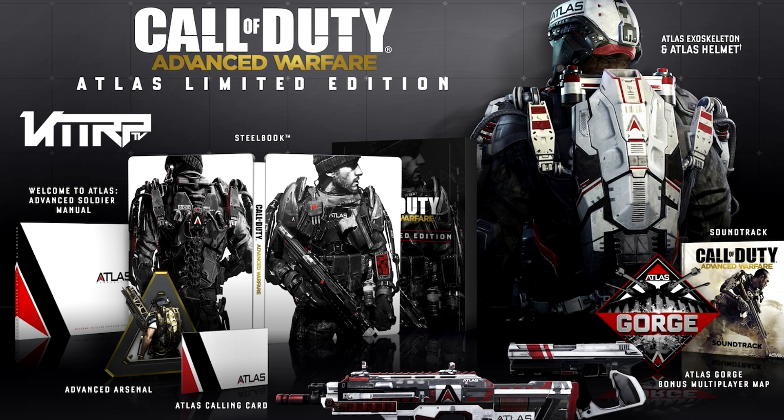As a finishing touch, the Atlas Limited Edition also includes a collectible steel case and the Call of Duty: Advanced Warfare soundtrack. Just note — in the description I'll have a link to a website that explains what everything is, so if you're wondering about the Atlas helmet or the five supply drops, check that out. There's more information about each item there. The Atlas Limited Edition is going to cost you $79.99, effectively $80.